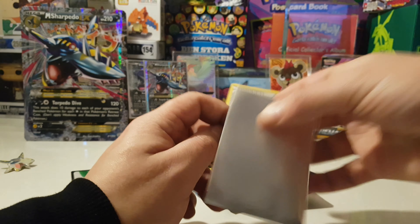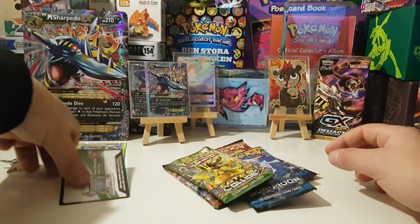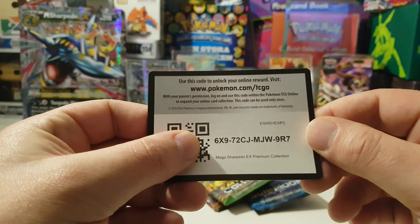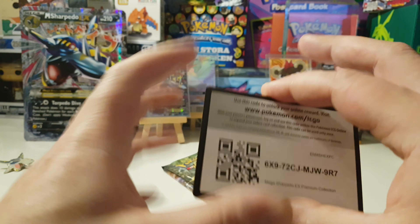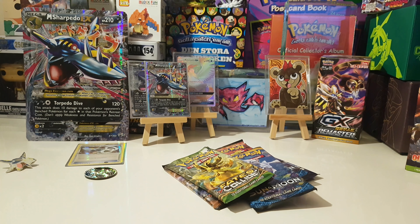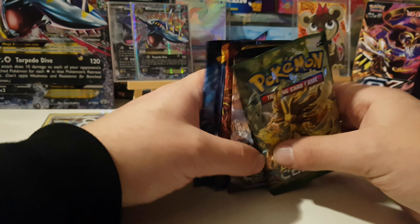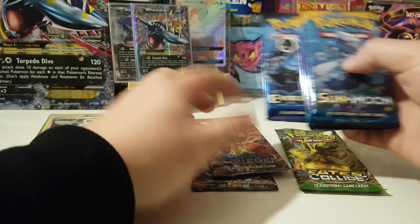This card is a promo so I actually have to sleeve that as well. Here is the first code card for you guys — first come, first served — getting a sweet Mega Sharpedo EX premium collection. I'm gonna tilt you guys down so we can see what kind of packs we got: Fates Collide, Steam Siege, Sun and Moon, Steam Siege, Sun and Moon, and Evolutions.